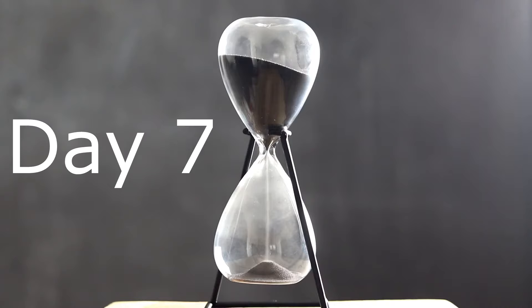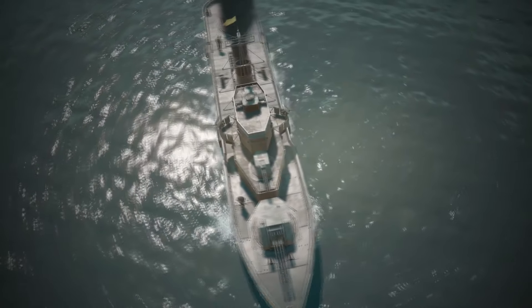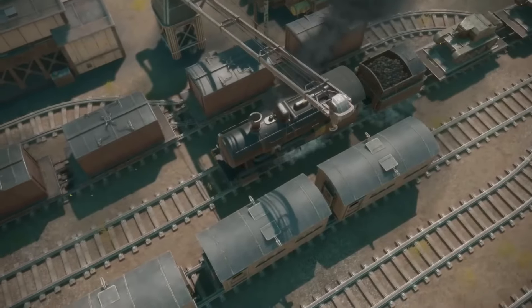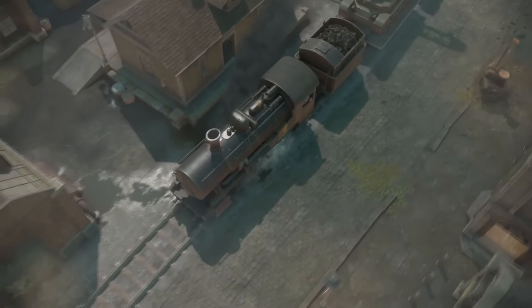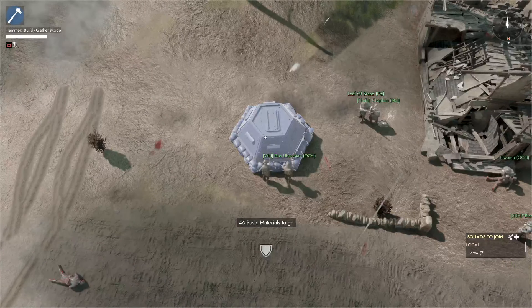Day seven in Foxhole is another big research day. On day seven, we see medium navy ships come out like destroyers, frigates, submarines, and the logi ships such as the Long Hook or the Bluefin. Large trains also come out consistently on this day as well, so if you are a lover of all things trains, this is the day that you would want to log on. Lastly, on day seven, we see anti-tank defensive pillbox structures and gas grenades unlock as well.